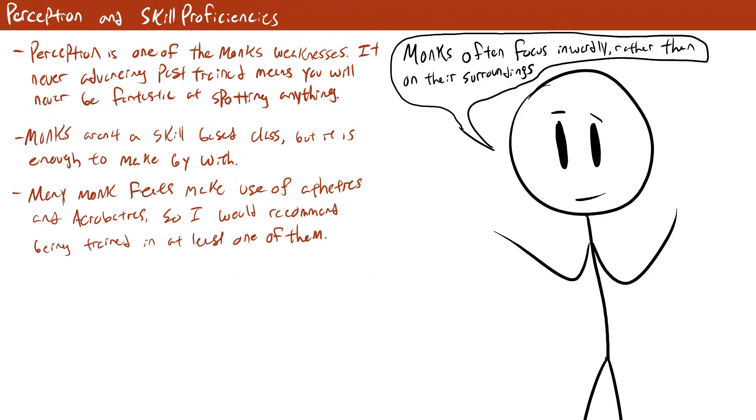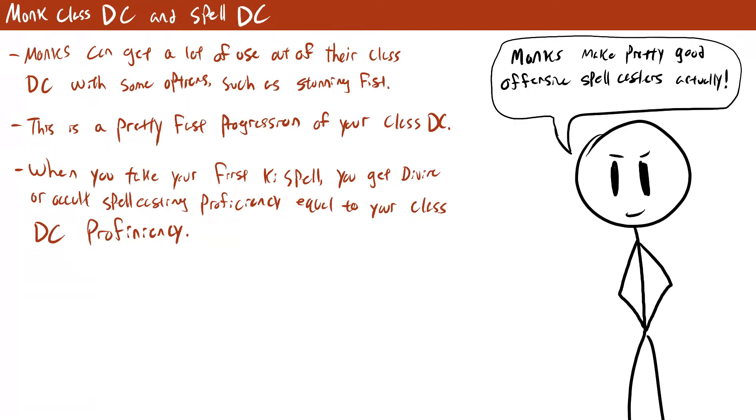Monks start as trained in perception, which increases to expert at level 5 with the Alertness class feature. This is unfortunately as high as your perception will ever get, but monks do make up for it with great proficiencies in other places, so it's not the end of the world. Additionally monks start trained in 4 plus your Intelligence modifier skills at level 1, which is a workable amount. You start as trained in the monk class DC, which advances to expert proficiency at level 9 and later to master proficiency at level 17. Monks have a lot of options to use class DC that are very useful, unlike some classes like the swashbuckler that has only one use for their class DC.